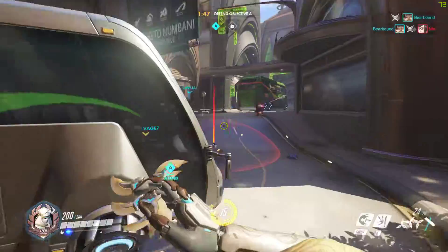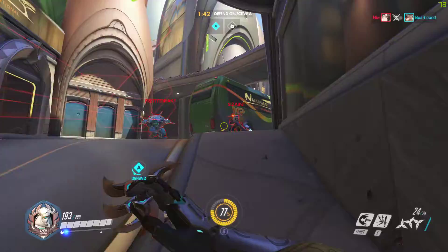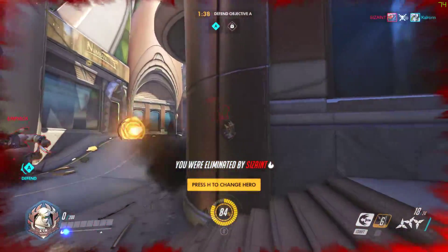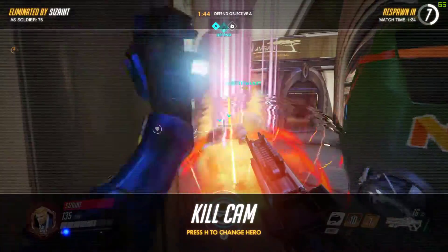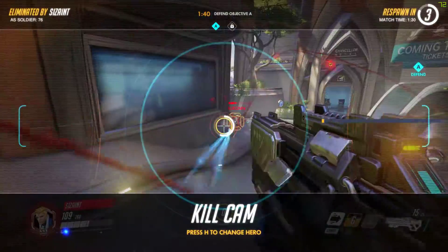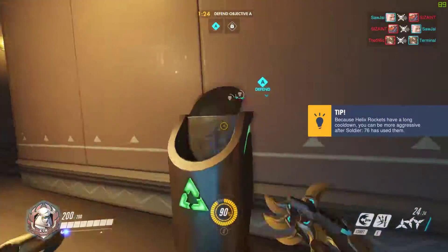We could have deflected the Roadhog there — I was trying to take out Mei before she was able to freeze anyone. I'm going to deflect Soldier 76's tactical visor, but unfortunately his rocket takes me out. Looks like we're defending the first point really well. It's meant to be taken, and this map is all about stopping them on the push. If we can stop it before a minute 30, we're going to be good to go.